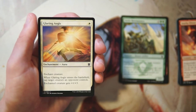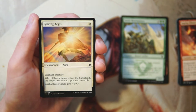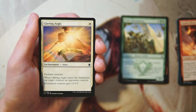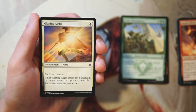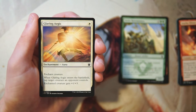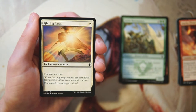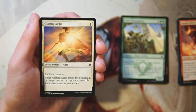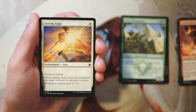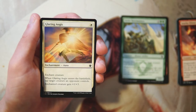Glaring Aegis is an enchant creature for one white. When it enters the battlefield, tap target creature an opponent controls, and the enchanted creature gets +1/+3. I really don't like this card very much. It's a bit of a tempo play — maybe in a very aggressive deck I'd play this to tap down an opponent's creature and swing in for extra damage, but in that instance I'd rather just have a combat trick. For one mana you can maybe get a little bit more than that.